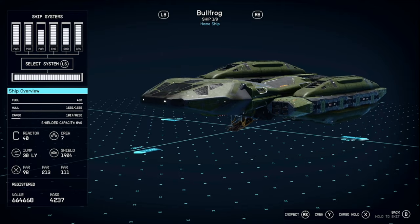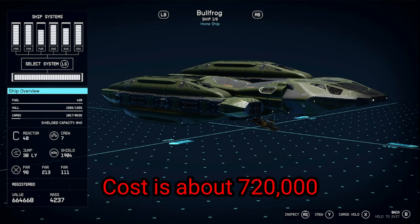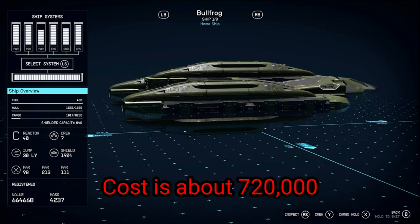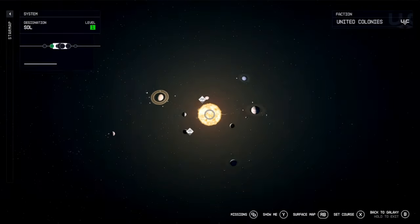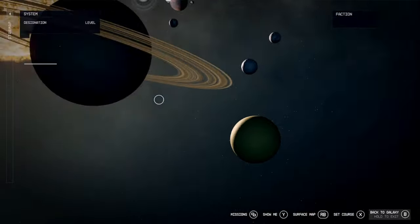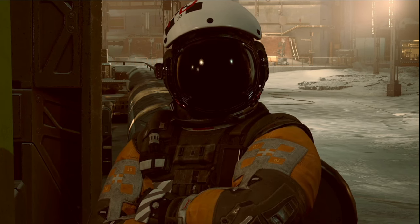What's up y'all, welcome back for another build guide. Today I'm going to show you how to build the Bullfrog — it's got plenty of cargo space and room for every station inside. First I'm going to show you where to get all the unique parts. First thing you're going to do is go to New Homestead, which is located on Titan in Sol. Once you get here, talk to the service tech and modify a ship — any ship, doesn't matter.